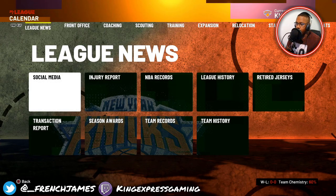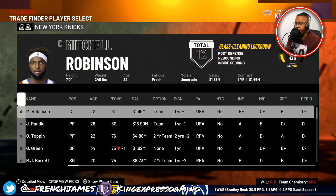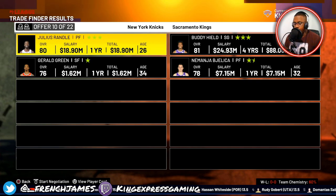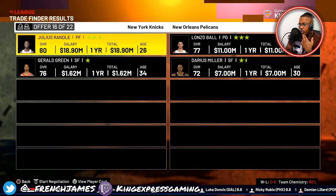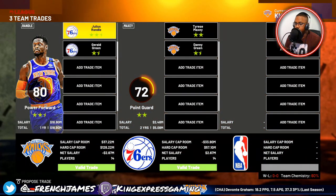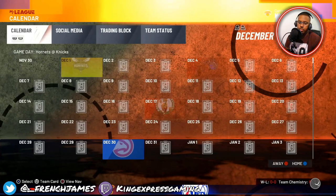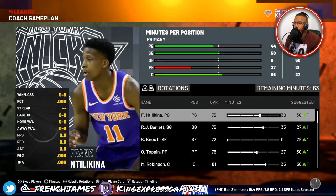Before we do anything, I want to try to trade some players right off the bat. I like doing trades first — makes life easier. The 76ers would give me Tyrese Maxi — buddy here is 27, but that's actually a good trade. I'll trade Julius Randall, get Tyrese Maxi and Danny Green. Let's do that.